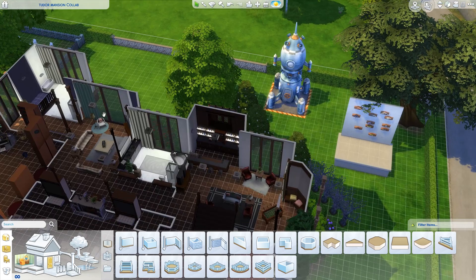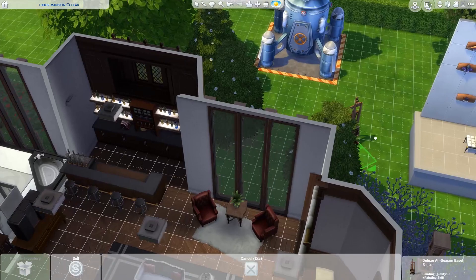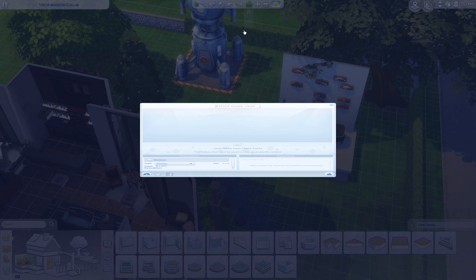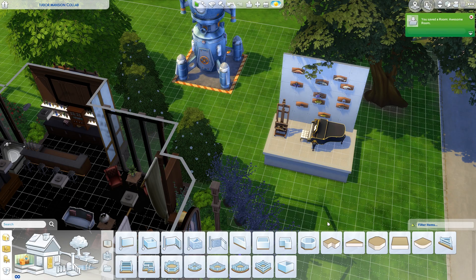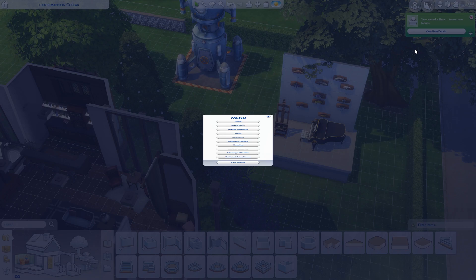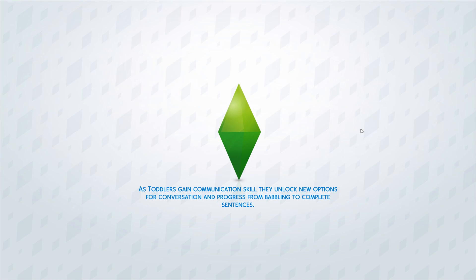So we're gonna get these over here. They're not arranged very beautifully, but you know, these things happen. Then we're gonna get the piano, which apparently was something we got as well - I didn't even know. And the easel, which I'll grab. There's probably a few other items around the place, but we'll get these things. I'm gonna go ahead and save a room, save to my library - it's gonna be an awesome room. It's not available for download, it's for my game only.